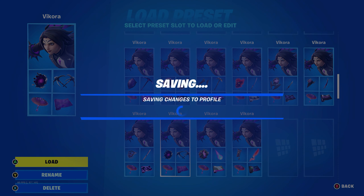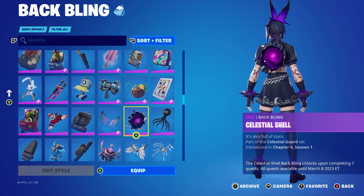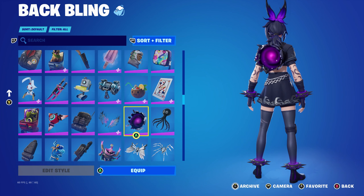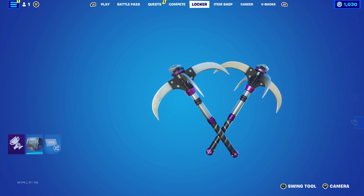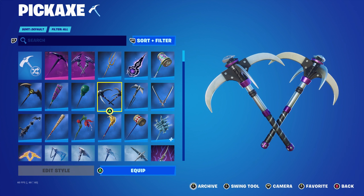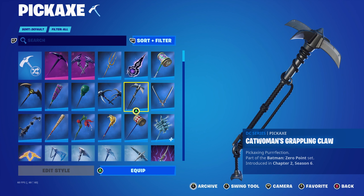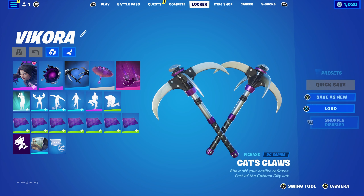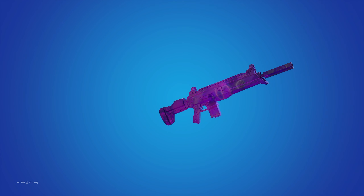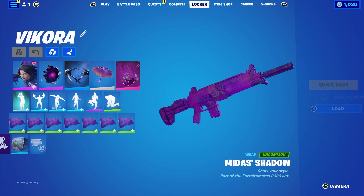For the next combo I used the Celestial Shell back bling from the Chapter 4 Season 1 level quest pack, obtained by completing 7 quests, using it for the purple and black. Pickaxe is the Cat Claws, part of the Gotham City set from Chapter 1 Season X — the standard Catwoman pickaxe rather than Catwoman Zero's grappling claw — using it for the black and purple. The wrap is Mider's Shadow from the Fortnightmares 2020 set introduced in Chapter 2 Season 4. If you completed those challenges you'd have this wrap; it works very nicely with this combo.